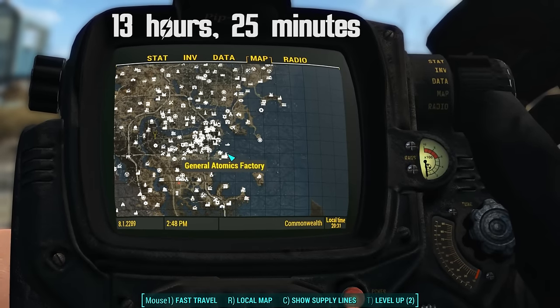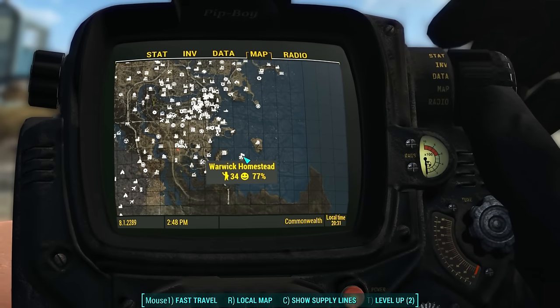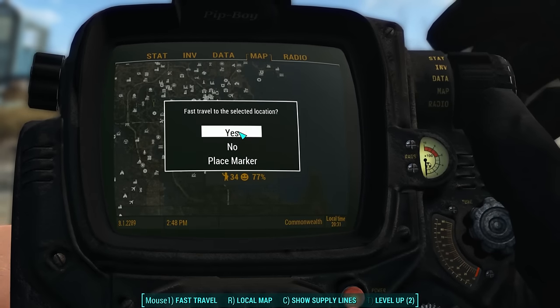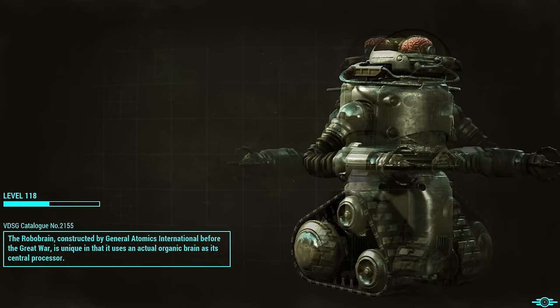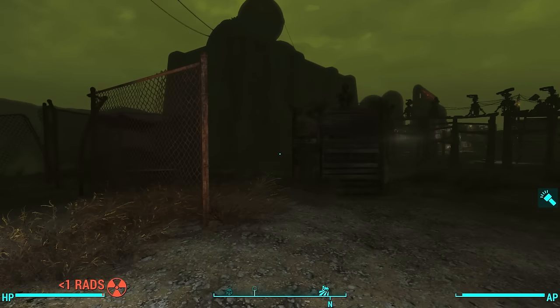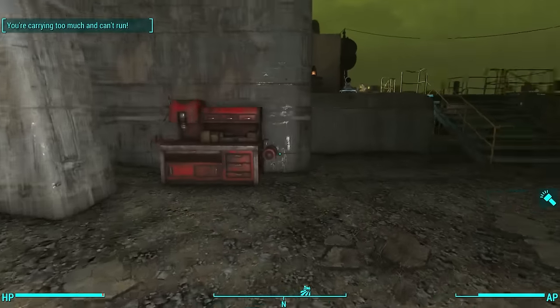To fast travel from one side of the map all the way over to the other takes just over 13 hours and 30 minutes. So by the time I come back via fast travel, it will have been over 24 hours. Here we are at the Warwick Homestead — we fast traveled to Vault 111 and fast traveled back. It's been over 24 hours. It's August 2nd at 4:22am.